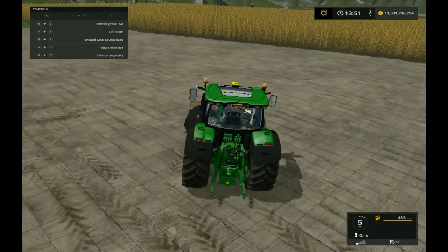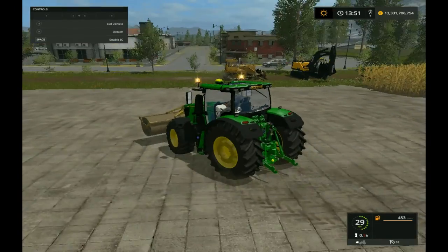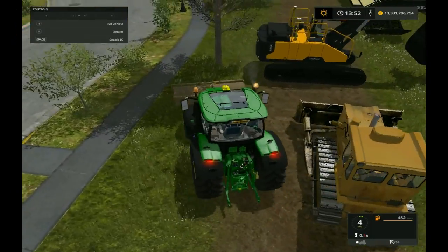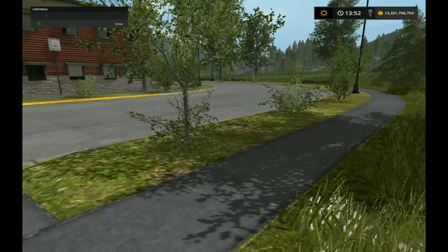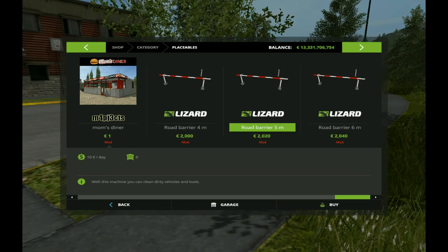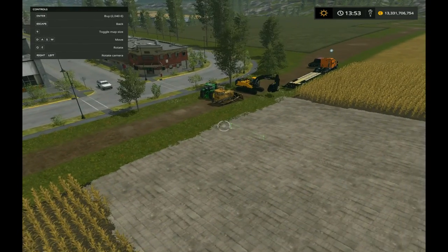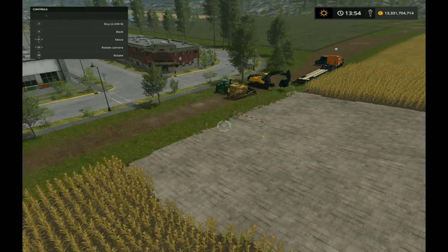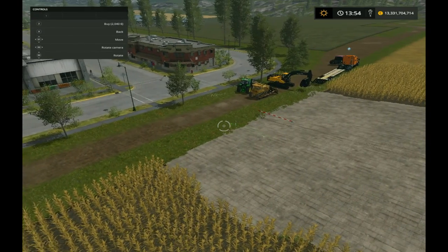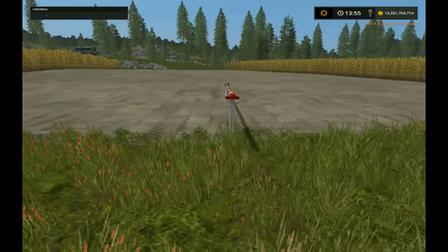Alright guys, I think this is all done. We'll lift that up and park it there. Let's hop out the vehicle and go on to placeables. Maybe we should just do this — like this guys. One there, I'd say just one of them personally. What do you reckon guys, just one? It looks much better.